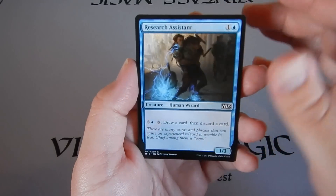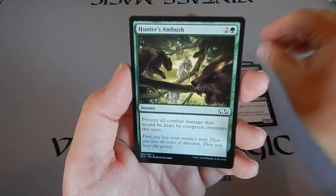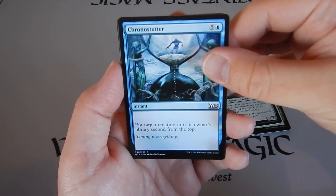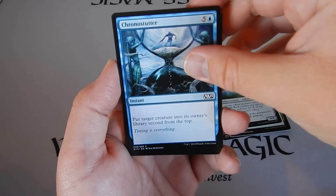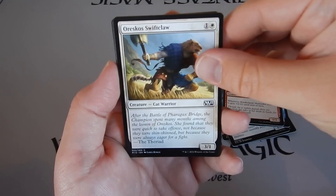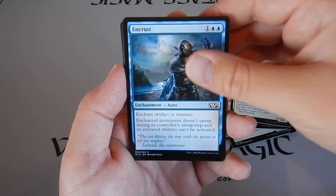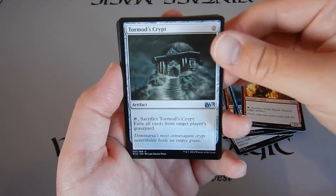I've got Research Assistant, Zoffshade, Hunter's Ambush, Wheelforge Golem, Cronostutter, Borderland Marauder, Oreskos Swiftclaw, Encrust, Torch Fiend.